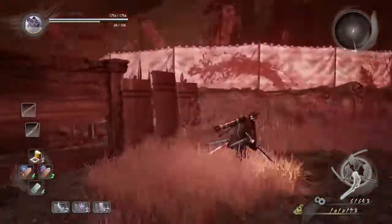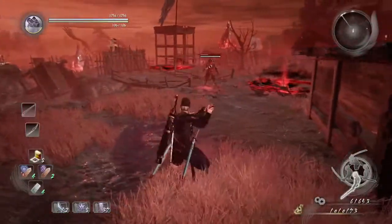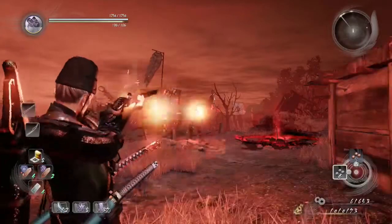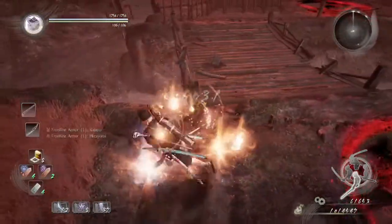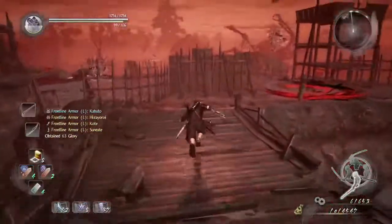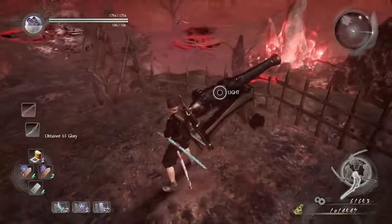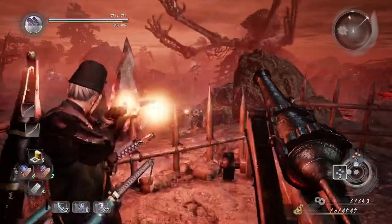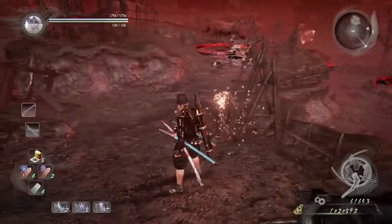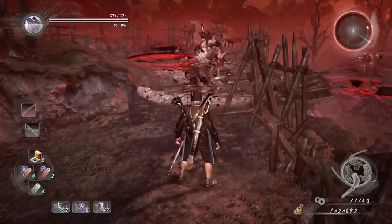So I just shot the NPC in the head. Do a finishing blow. Go getting as far away from him as possible so that he'll stop. Use the matchlock to take him out again and then finish him off with the finishing blow. Right next to the crystal is a revenant — we're going to take him out right there, and then before we get to that crystal, we're going to fight this yokai right here.